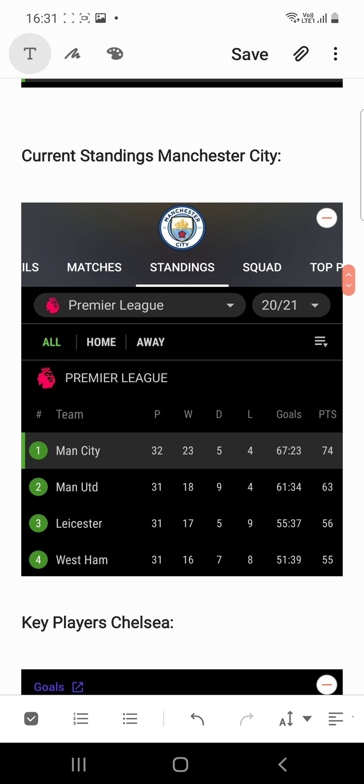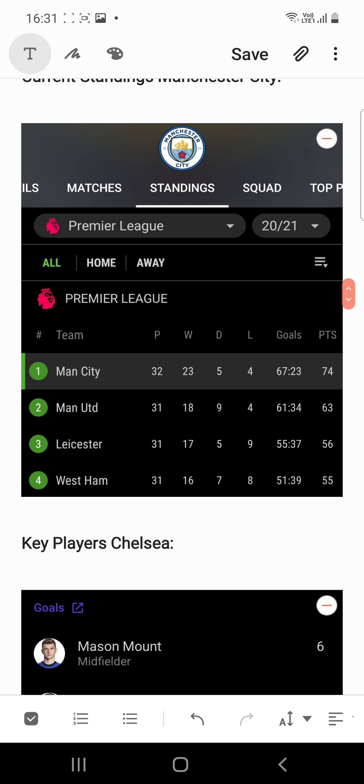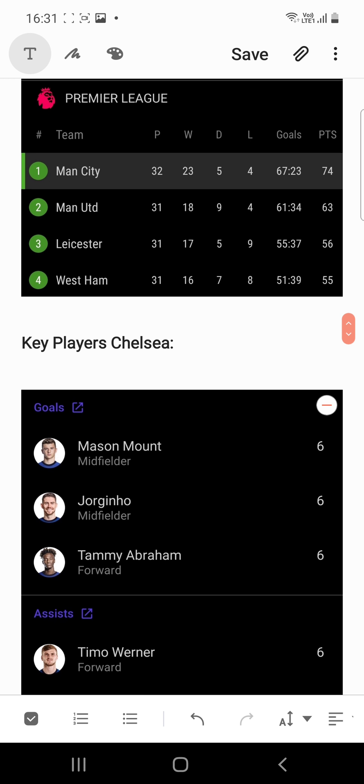Manchester City are currently standing in first position in the English Premier League, with 32 games played — 23 wins, five draws, and four losses. Total goals scored are 67 and they have conceded 23 goals, so Man City are in very good goal-scoring form and will be favorites to win this FA Cup semi-final.